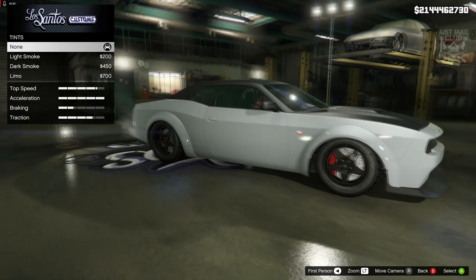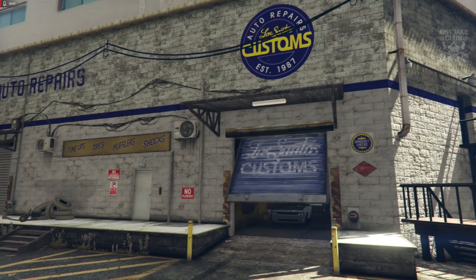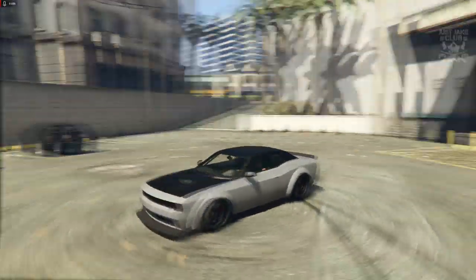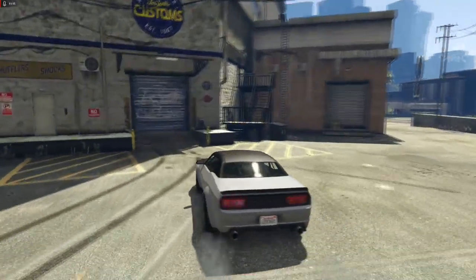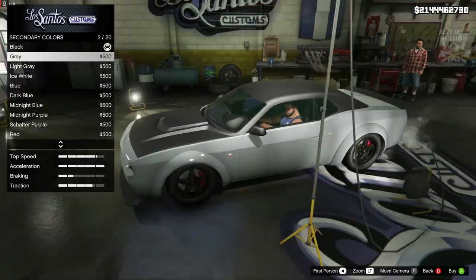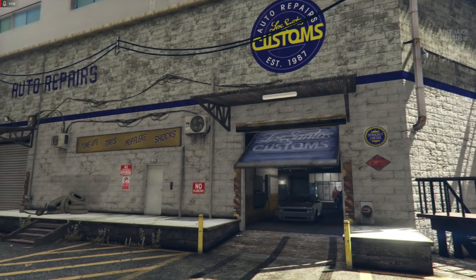Grab the bulletproof tires as well - you don't want any flats. Then to finish up the build, we're going to windows - actually the windows were not tinted on this build, so we're not going to grab the light smoke window tint as usual. As we pull out of LS Customs, you can see the Bravado Gauntlet Hellfire and it is a really really good replica of the Dodge from Fate of the Furious. One more thing - going back into the respray secondary colour and going from matte black to matte grey, which lightens up a lot nicer and matches more with the blackout grille, the splitter, the rear insert, and the spoiler.